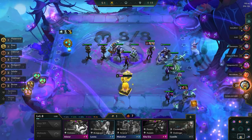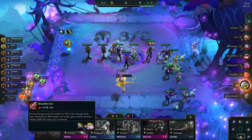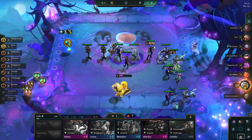Draven's back after being buffed, and with a new VIP mechanic, he becomes incredibly powerful. The comp also has a ton of variations and options based on your augments, so let's dive into all of that.